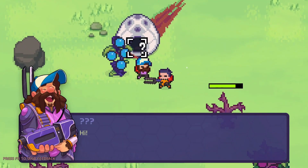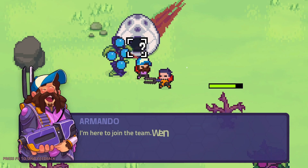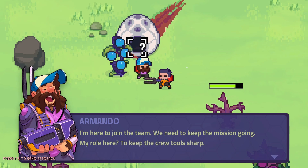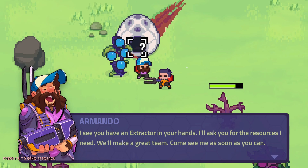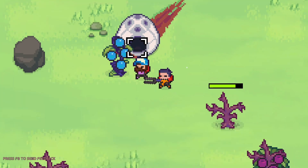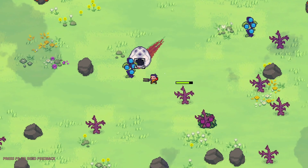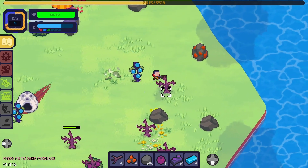Wait, can I talk to you yet? Hi! My landing was terrible, my head's still spinning. If I remember correctly, my name is Armando. I'm here to join the team — we need to keep the mission going. My role here? Keep the crew's tools sharp. I see you have an extractor in your hands. I'll ask you for the resources I need — we'll make a great team. Come see me as soon as you can. Before you go, I made this on my way here — it lets you connect a bot to yourself. Go grab a bot and try it out. I'm here for copper. Personal bot link — connects a bot to yourself so it works by your side. Sweet, thanks.